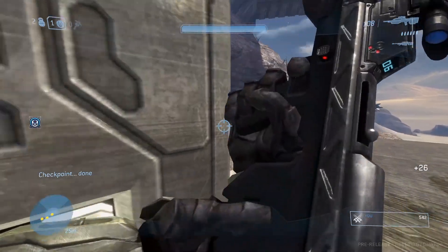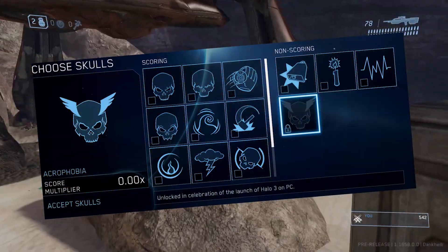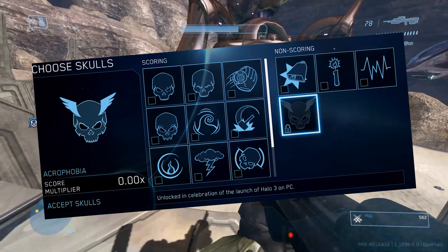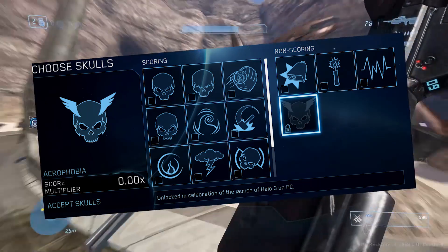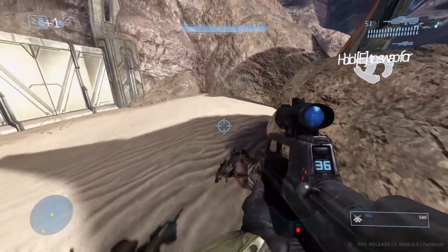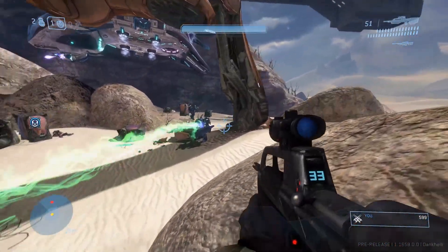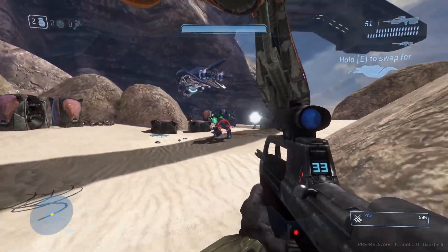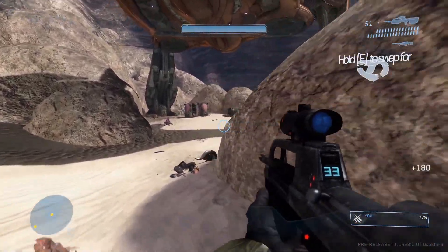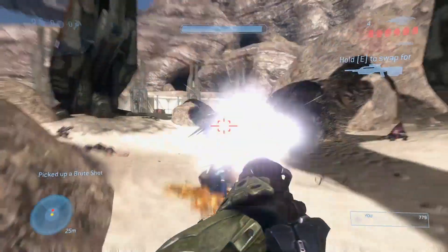I also want to mention the new Halo 3 skull added when the second flight build dropped. The name of the skull is Acrophobia and the description simply reads: 'Unlocked in celebration of the launch of Halo 3 on PC.' Since this skull is a non-scoring skull with a multiplier of 0, I'm assuming it's going to be one of those fun meme skulls. Acrophobia is defined as a fear of heights, so theories are circulating that it increases players' jump height. Whatever it may be, I'm excited to see what it allows us to do while playing the campaign.